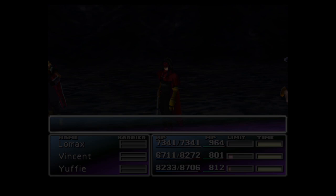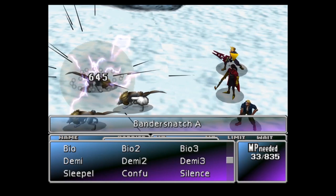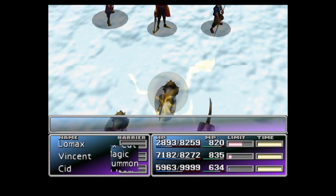Firstly, gravity materia: high-level gravity materia is great for reducing your opponent's HP without killing them. This is typically the best strategy to use. Demi 3 reduces your enemy's HP by three-quarters, Demi 2 reduces their HP by half, and Demi 1 reduces their HP by just one quarter.